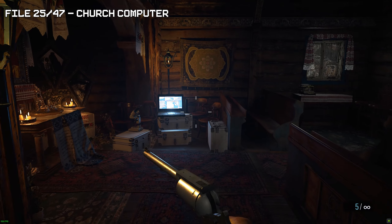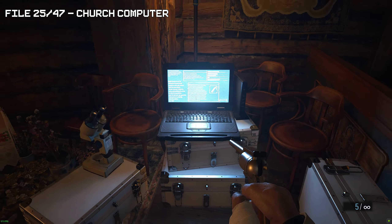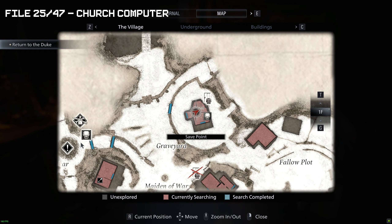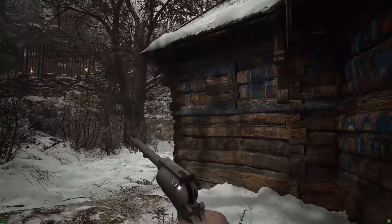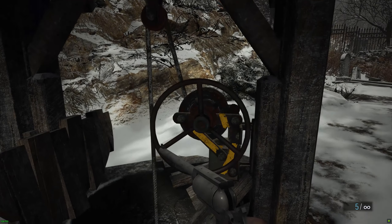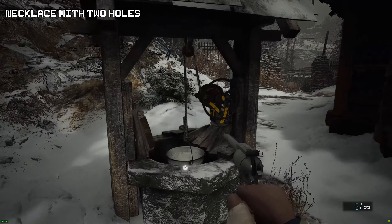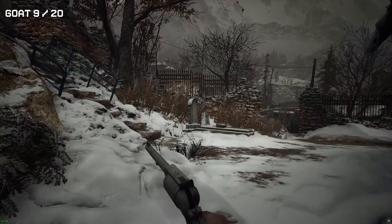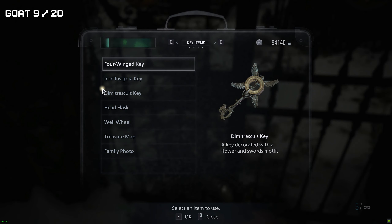Now we're going to go back into the church and find the computer inside. Once again we're going to go to the next well located outside. This should be a treasure with multiple combined options — I think it's called Nexus with two holes — so make sure you don't sell this because it's the only treasure we can't combine anything with until late game.